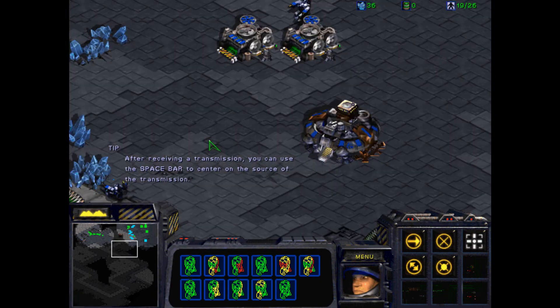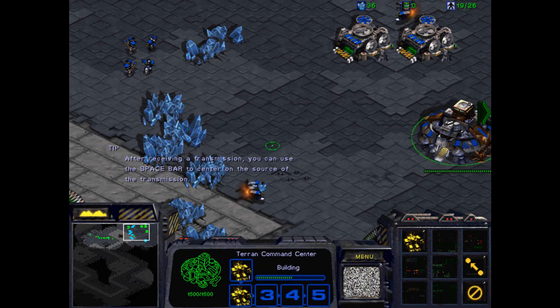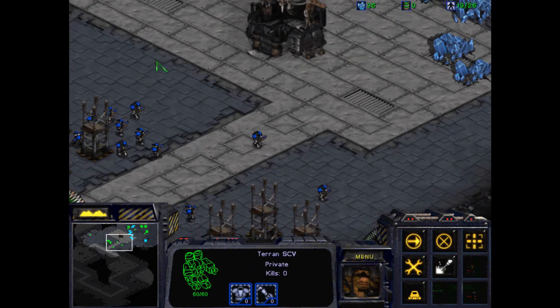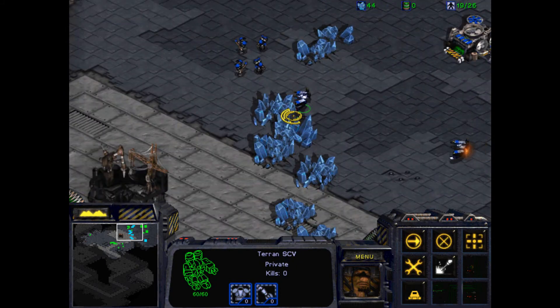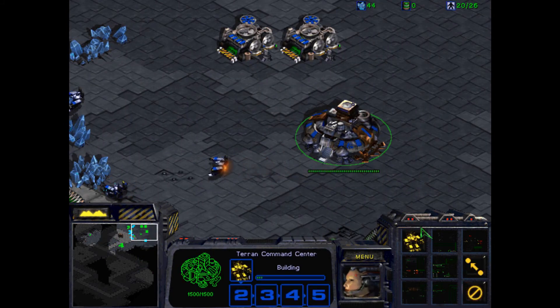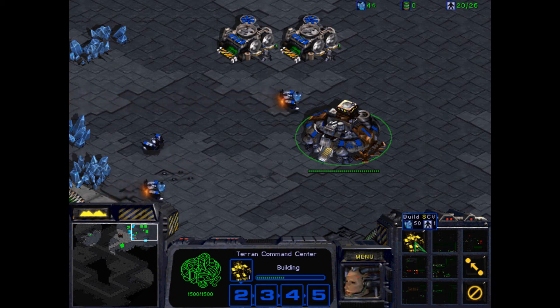After receiving a transmission — okay, that's just saying: once you get the prompt saying your stuff is done, you can press spacebar to go to it. Which is useful, because in this game they don't have the idle worker button or anything, like they do now.